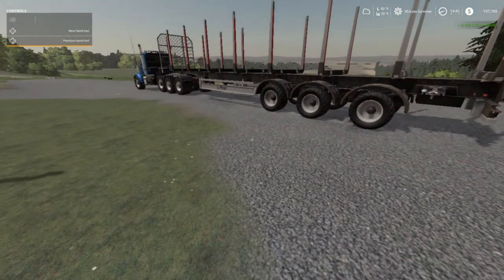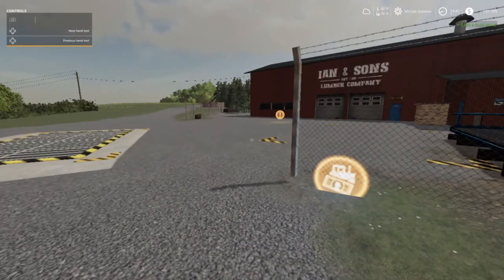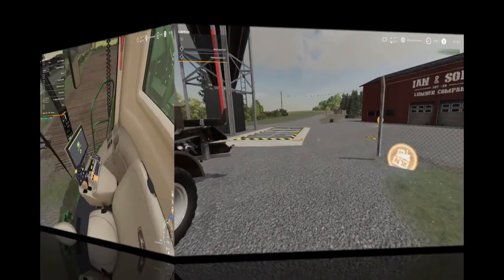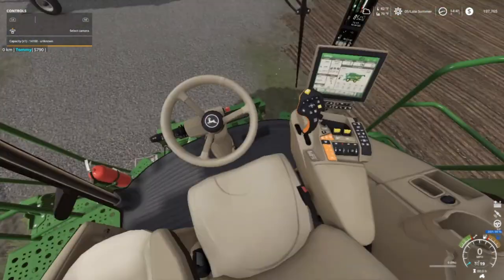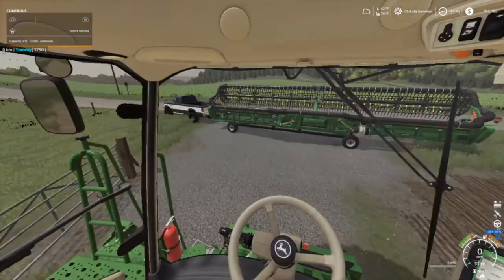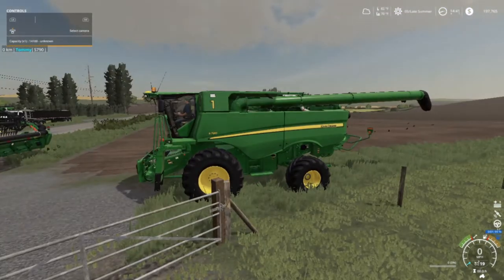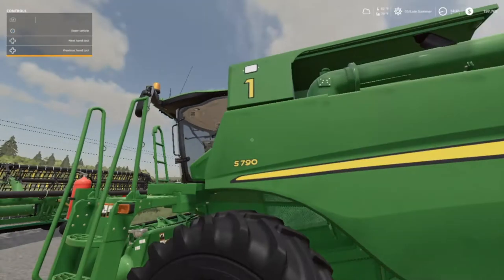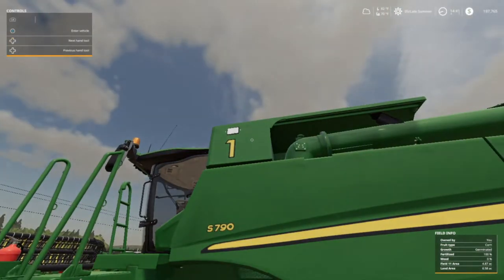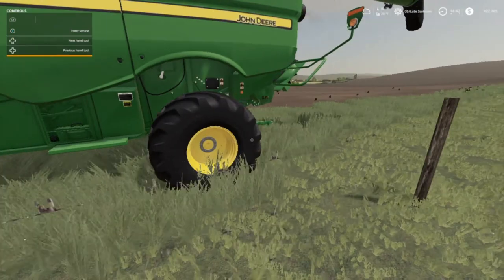All right, we're almost up to 200,000. Let's go check our combine. Folks, we are in our new combine — brand new John Deere S790. You can see it while it's warming up. We got our number one decal on it.